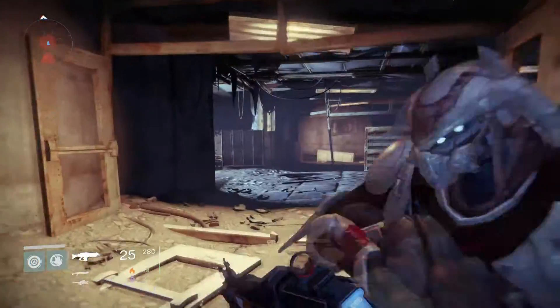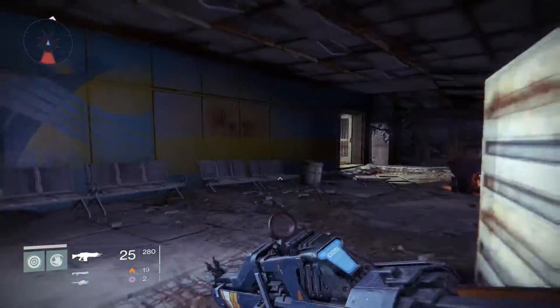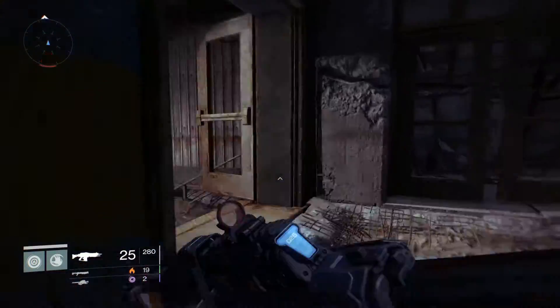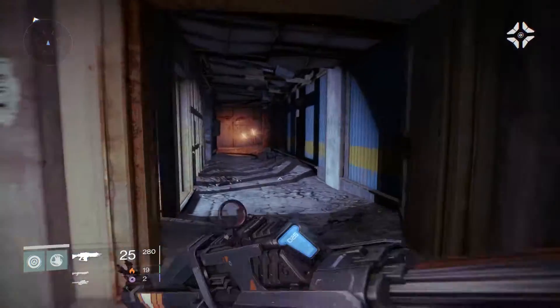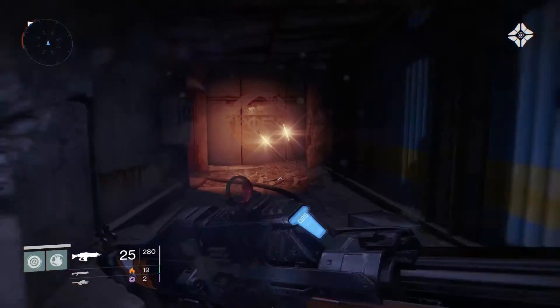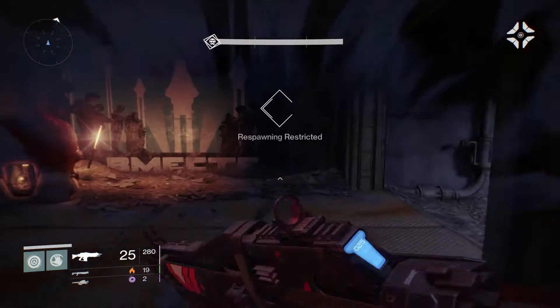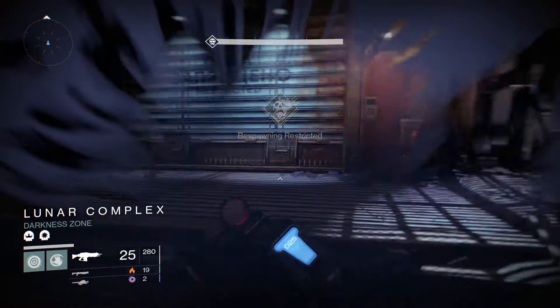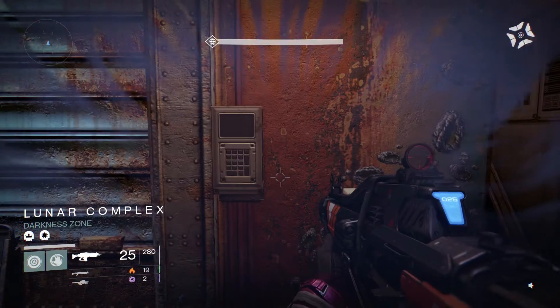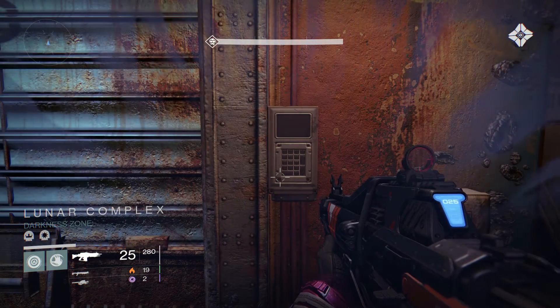We're going to run through these mobs as there's no need to kill them. There's no need to kill any mobs in pretty much this entire mission except for the last mob at the end — basically the boss, which is the wizard that spawns at the end. That's the only one you really have to kill. We're going to open up this sender ghost right in this area here to basically hack our way in.